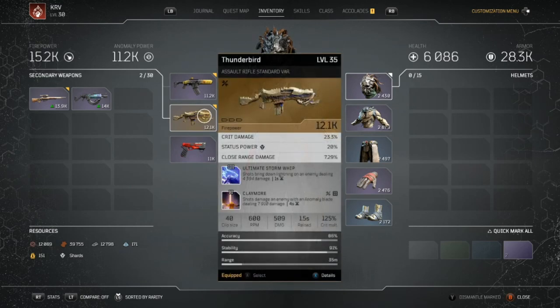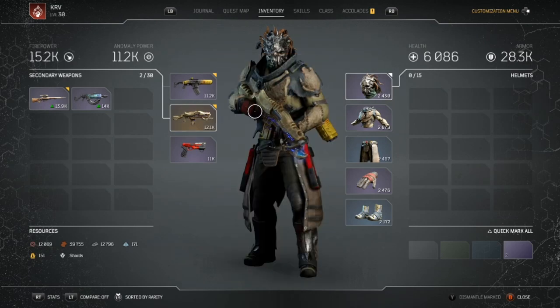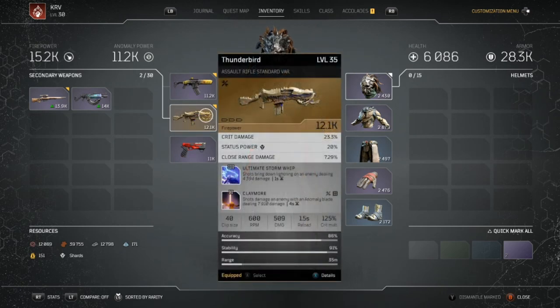The weapons don't really matter — it's mainly the mods that are good. You could have an AR with the Ultimate Storm Whip and Claymore; they are very good for damage. With Ultimate Storm Whip, shots bring down lightning on an enemy dealing 4294 damage with only a one second cooldown, so extra damage right there — especially useful in expeditions.